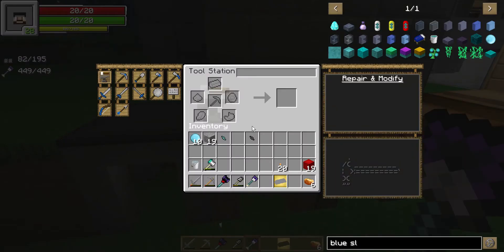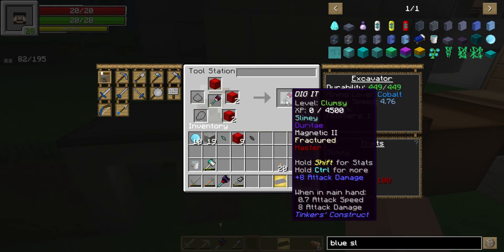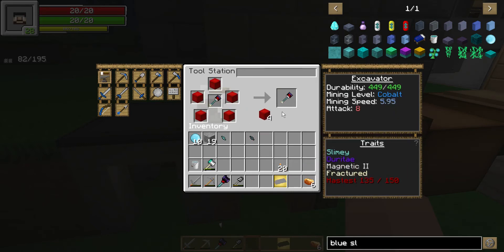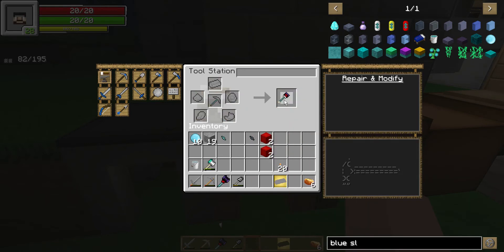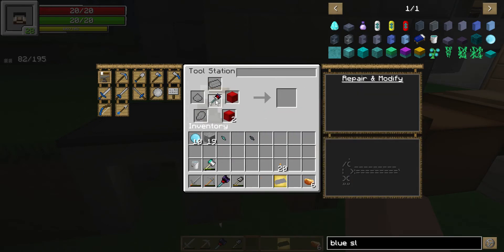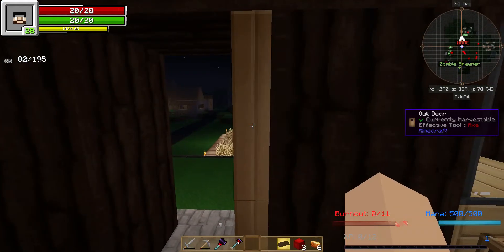We don't really need fortune on the excavator, but we do want speed — speed is key. I keep putting redstone on it. That's it, that's as much as it's going to take. Redstone goes a long way with this stuff.